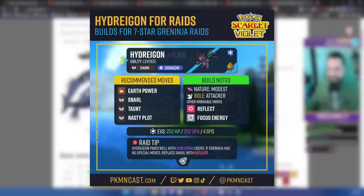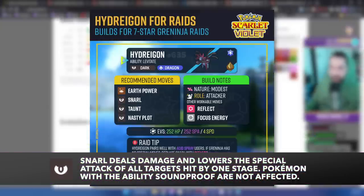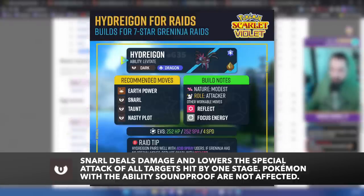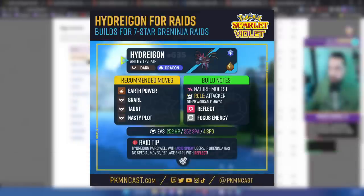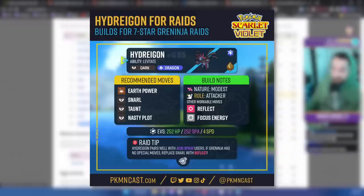Hydreigon has Snarl to cover any special attacks Greninja has — just like Chilling Water lowers Greninja's physical attack, Snarl lowers Greninja's special attack. In case Greninja has Smokescreen, Double Team, or Swords Dance, we have Taunt — although Taunt won't work once the Raid Shield is up. And we have Nasty Plot to boost our own attack while everyone else is Acid Spraying. If Greninja is a mixed or physical attacker, we can replace Snarl with Reflect or even swap Nasty Plot for Reflect to control damage output. Focus Energy is also fun but I don't think it's better than Nasty Plot.